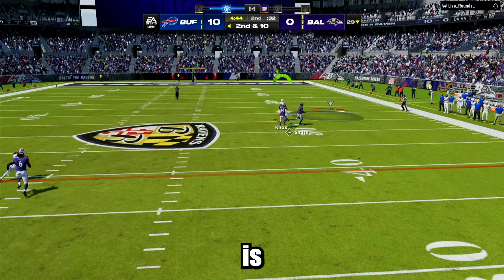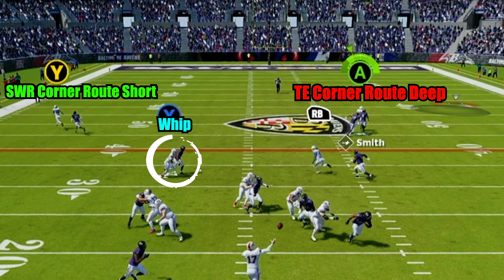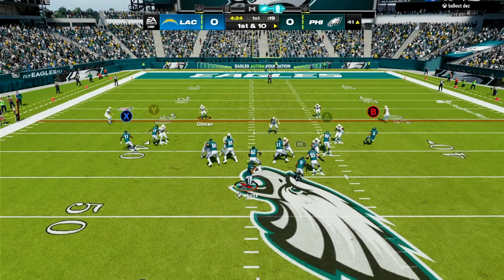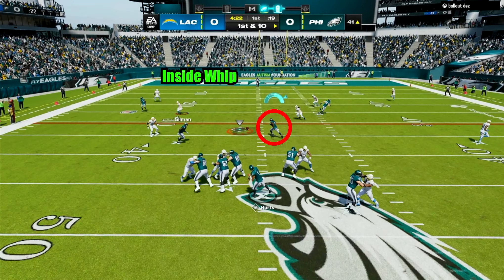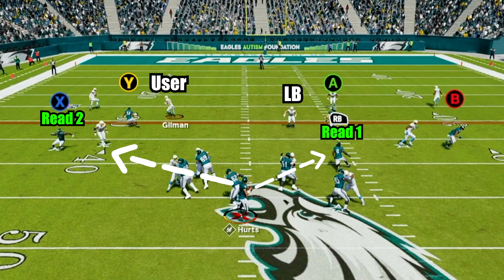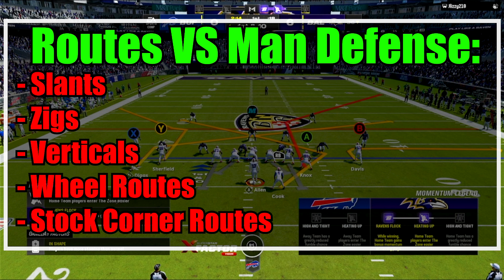The base play against man or zone is incredibly efficient. These corner routes fry man coverage along with the inside whip route and one of the best routes in Madden 24, the triangle route by the running back. If you run the base play against a zone, you will mostly have the triangle route or the inside whip route for an easy completion. Just read what side the linebacker or the user chooses to guard to dictate who you throw to. Versus man coverage, we are going to utilize slants, zigs, verticals, and the stock corner routes within the play.